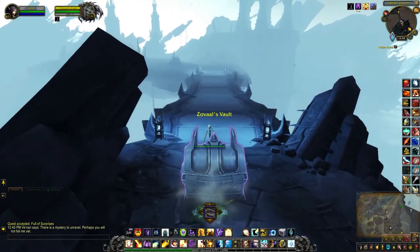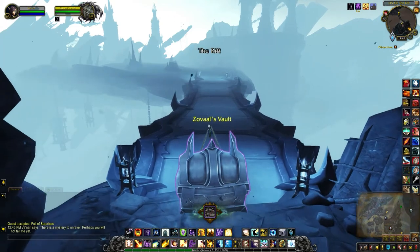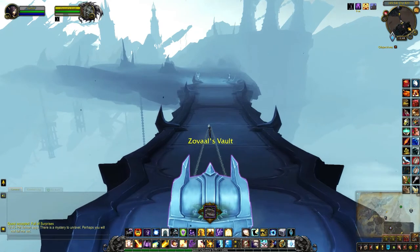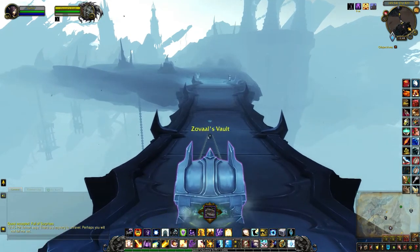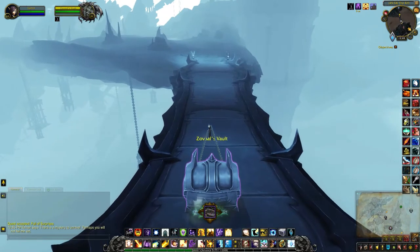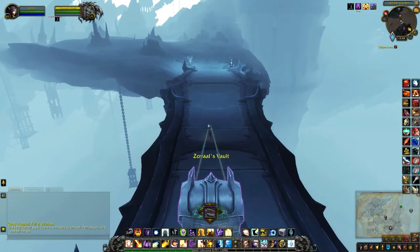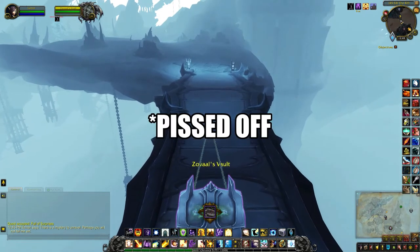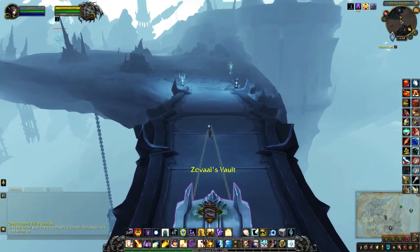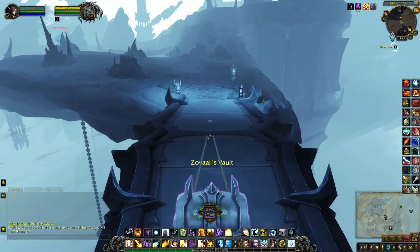Depending on which side of the Maw you actually find the bolt on, you basically have to drag it back to Venari. Almost there — I'm so glad it was still here. I would have been kind of depressed if it wasn't, because I've been trying to do this for a while. The hardest thing was actually locating where the vault was.